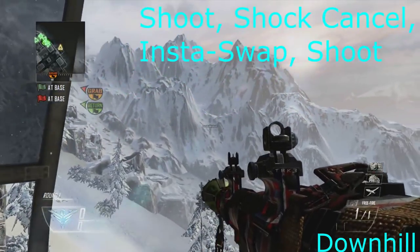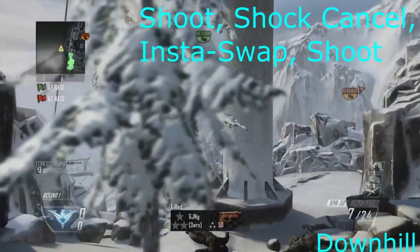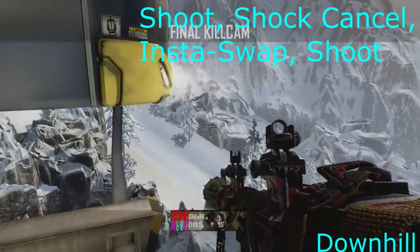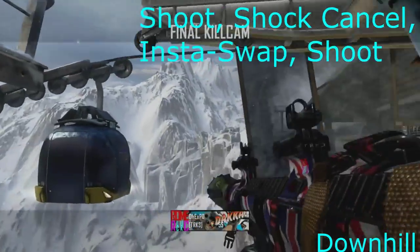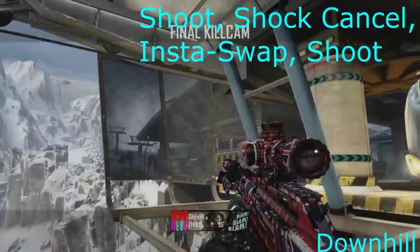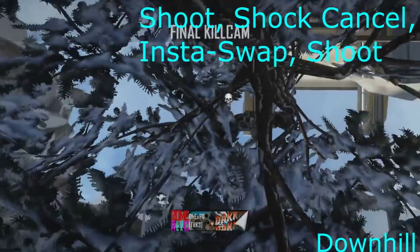Downhill — again, you can't really go for anything complex, there's not really any good spots apart from some of the balconies but I just couldn't be bothered to do that, so I just went for a suicide instead. I shot with the RPG and then shock charge cancelled, then insta-swap — and it looks pretty cool just because of the RPG at the beginning. If you spin as you shoot it, without killing yourself, it looks pretty cool as well.